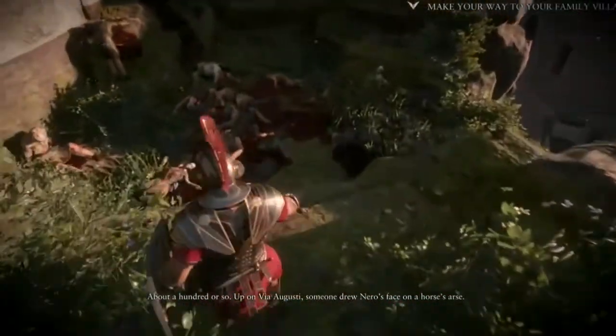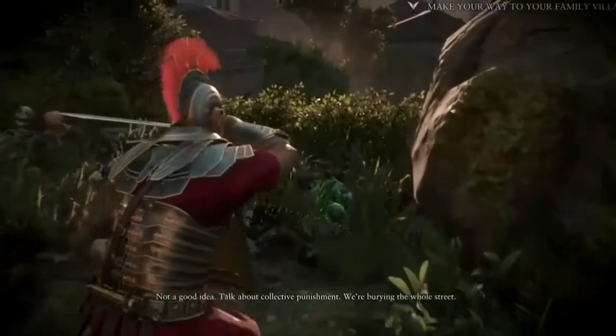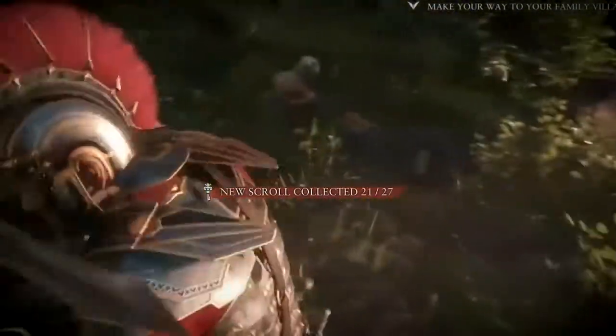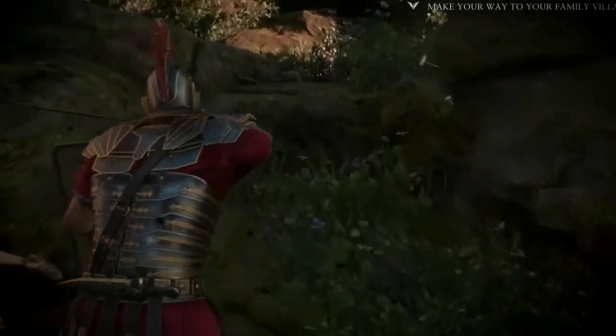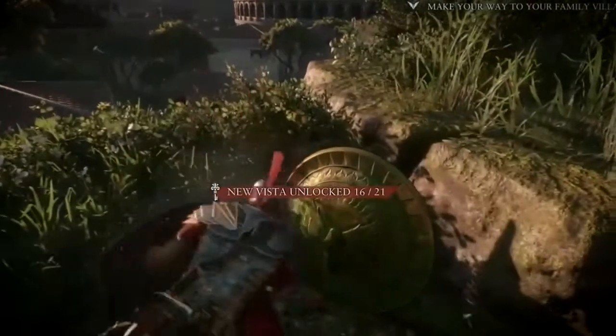In this area here you're going to drop down — directly to your right there's another scroll. Carry on through the grave, hop up there and then right around the rock there on the right there's going to be a vista.